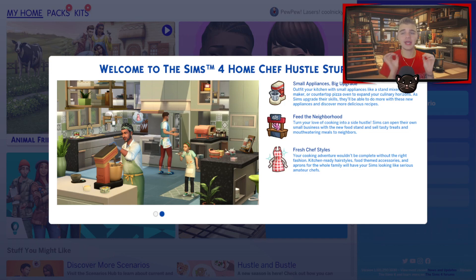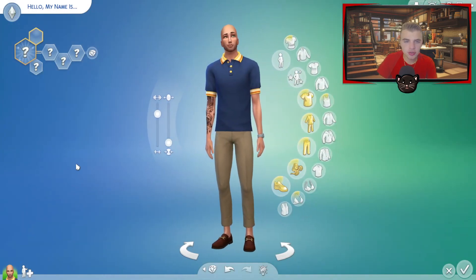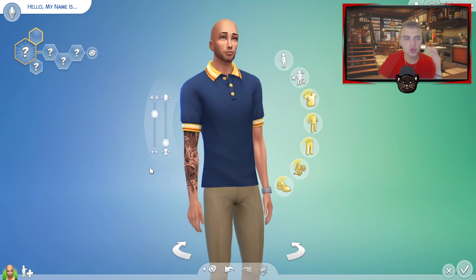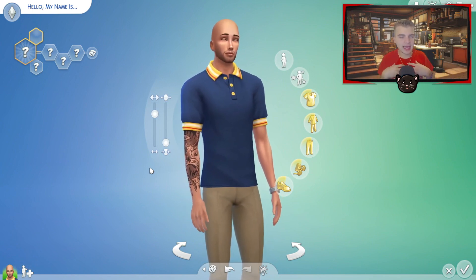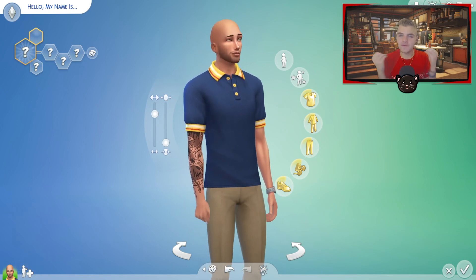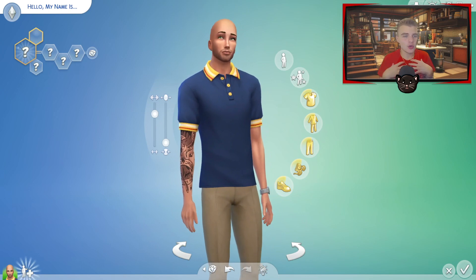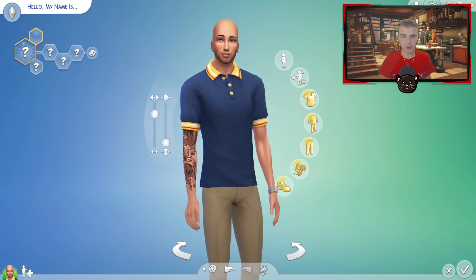We're gonna jump right in to Create-a-Sim. I have such a cute story picked out for this Let's Play, so let's get right into it. We are here in Create-a-Sim and I have a storyline set for this pack. I kind of want this guy to be like a very Italian man who wants to carry on his family's recipes through a food stand.